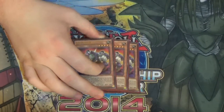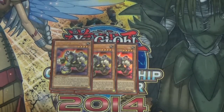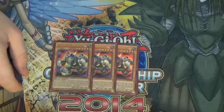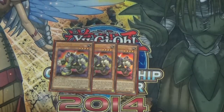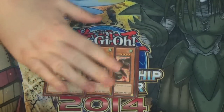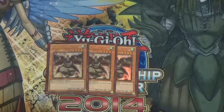We play three TG Rush Rhino. A lot of people don't know this, but it has a static effect: when it attacks it gains 400 attack during damage calculation. So if you equip it with Horn of the Phantom Beast and attack, it's a 2800 monster; if they attack you it's a 2400 monster — either way you'll get a draw. Then three Reborn Tengu — it's a Horn target, and yes you can search it with Tengu Tinky, but I'm not playing that in the deck.